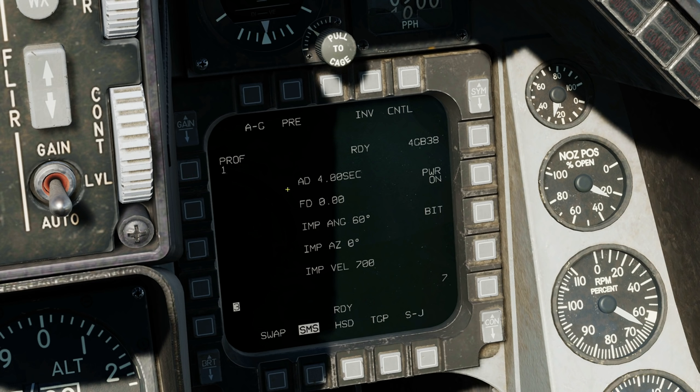We have up to four profiles we can create. These profiles consist of: AD — arming delay, the number of seconds after we've dropped the bomb at which the bomb will arm; FD — fuse delay; impact angle, the angle at which we want the bomb to hit the target (90 degrees is straight down, zero degrees is completely level); impact azimuth — if you put zero, that's a non-specified value, 1 to 360 is the heading you want the bomb to achieve as it hits the target (360 north, 180 south); and impact velocity, the minimum achieved velocity of the bomb in feet per second. So we'll adjust profile 1.